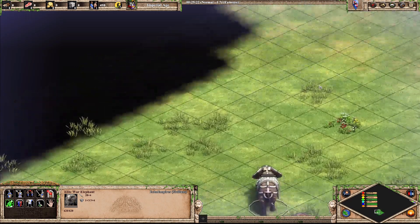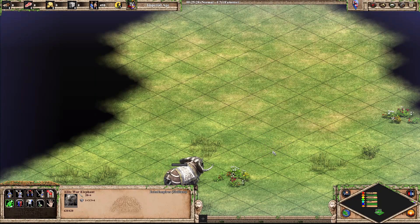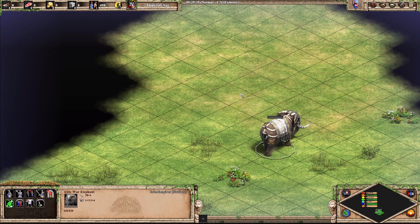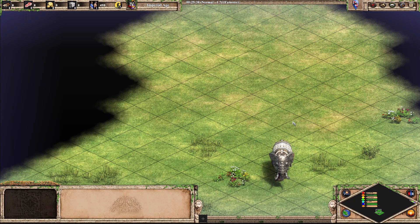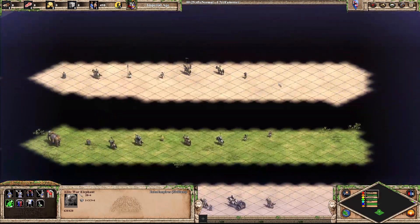Next up, Elite War Elephant. I used to play against Persians so I could convert these guys. They're cool — they've always looked cool. It looks so much better now with the modern style. So I think S tier — clearly and very obvious.